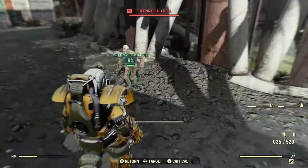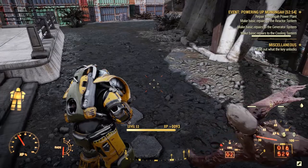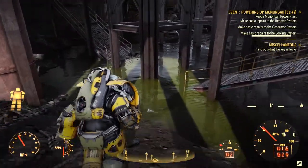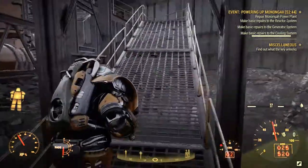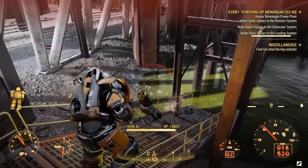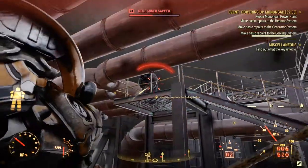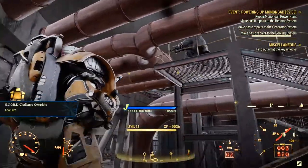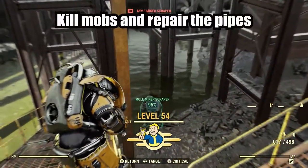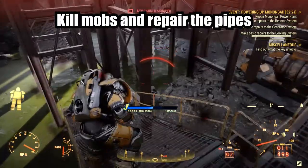Now we need a bit of backup, I think. A little bit of power armor will help — and for me it's my excavator armor. It's the only armor I've got; most of it's at level 45. A little mole rat in the swampy water. Same story including tower number two — we've just got to clear out mobs and repair all the broken pipes.